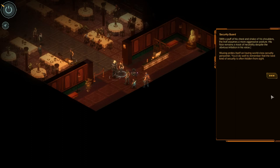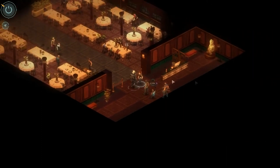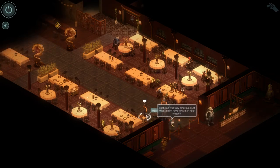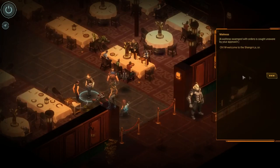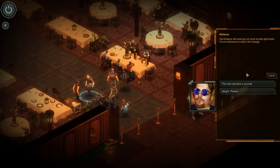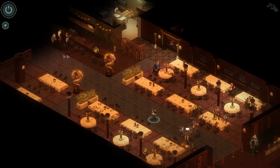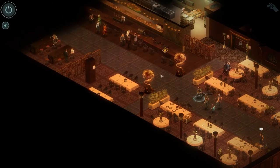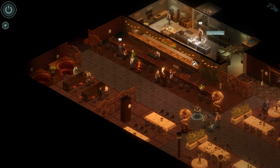Looks like I got my seating. This is not a seat-yourself establishment — if you'd like to choose where you sit, I suggest you make a reservation for one of the private rooms upstairs. Please keep in mind that any disturbances will be promptly de-escalated by our security. We reserve the right to bar service to unruly patrons. Thank you and enjoy your meal. Did you not like the amount of weapons on our persons? Wuxing prides itself on having world-class security personnel — the best kind of security is often hidden from sight.